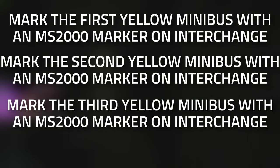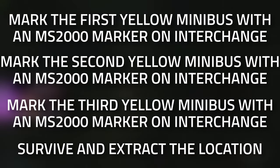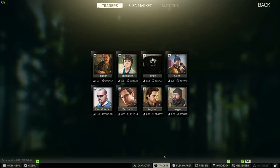Hey guys, and welcome to a Ragman task guide — Minibus. For this task you're going to need to mark three minibuses on Interchange with the MS2000 markers and then survive an extract. Don't forget to leave a like on this video if you find this guide useful.